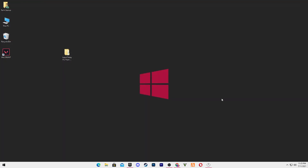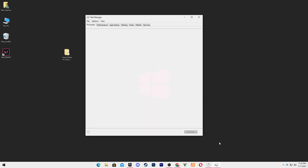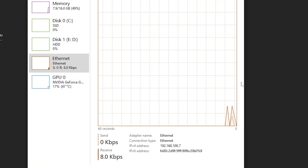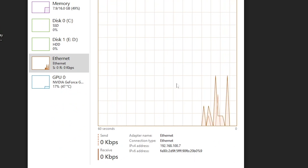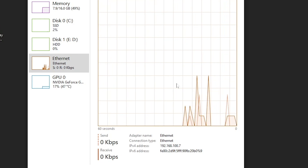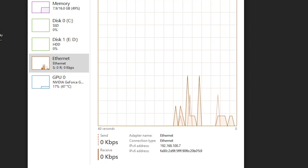Next, we're going to optimize your ping in Fortnite — this will also help fix ping in all games. Right-click on the taskbar, go to Task Manager, and open the Performance tab. Check the Ethernet graph — you'll see some spikes. Windows is using your internet for different purposes, which impacts your ping, packet loss, and causes sudden ping spikes. Now we're going to fix this with a secret Windows setting. Close Task Manager.